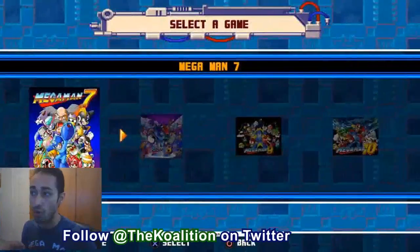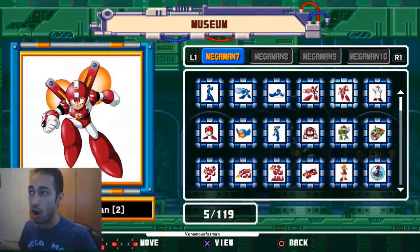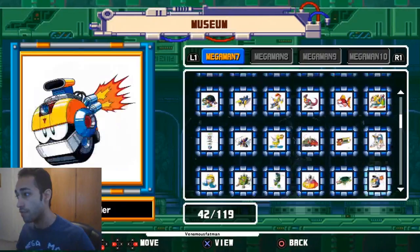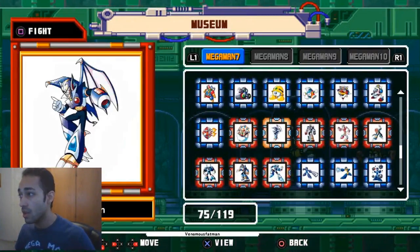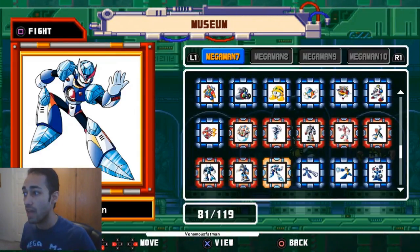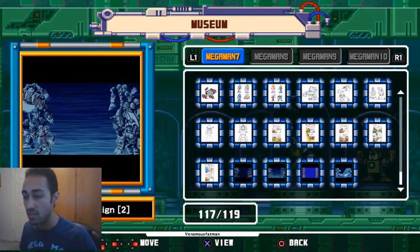Besides the games, there are challenges you can explore for all four titles, as well as a museum with artwork for every game in the collection. One of the cool things you can do in the museum is go straight to fight any of the robot masters — the robot bosses — which is pretty cool. I'd assume you can unlock Dr. Wily boss fights as you play through each game.